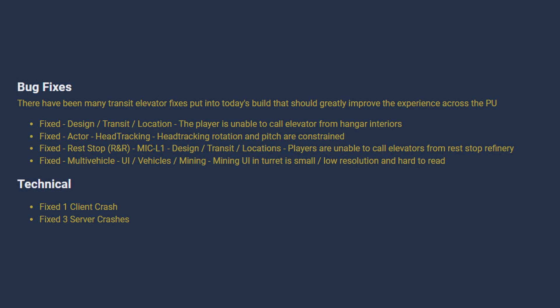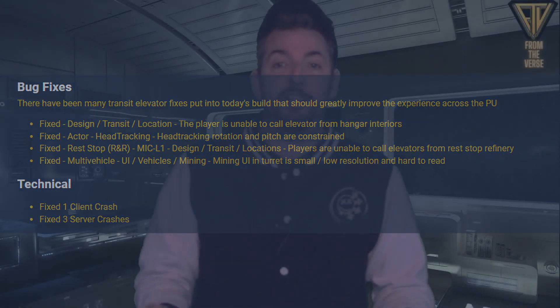For bug fixes, there have been many transit elevator fixes put into today's build that should greatly improve the experience across the PU — whether or not that means they're completely fixed is highly doubtful, but improvements are always good to see. They've fixed design transit locations, the issue where you can't call the elevator from inside the hangar, head tracking rotation and pitch constraints, and rest stops like MIC-L1 where players were unable to call elevators from rest stops or refineries. 3.18 is still very much a work in progress.